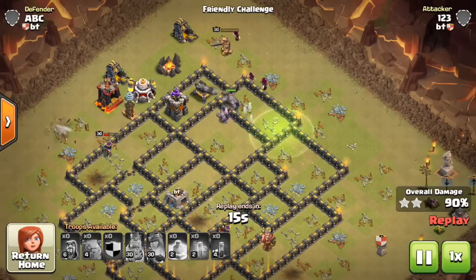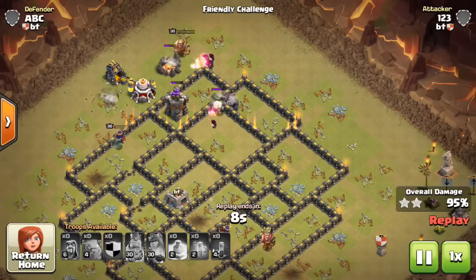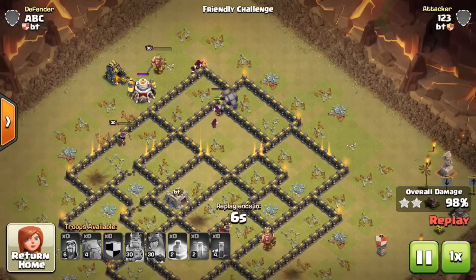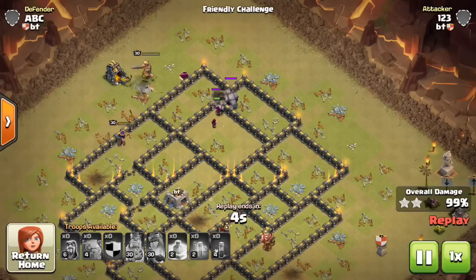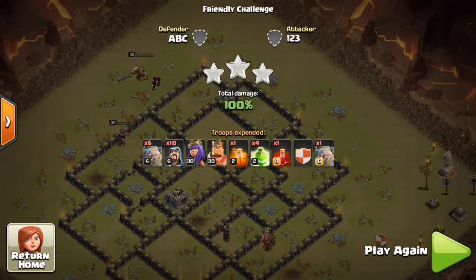Really fun attack to do. Definitely a novelty attack — not typically going to be a better option than like a Hog attack or something that's more consistent. But against the right base, maybe it will be. I've tested it a little bit. Maybe we'll see it in a war somewhat. But that's it — 7 Golems. Let's take a look at another attack, one that did not work, and then one more that did work on a different base.